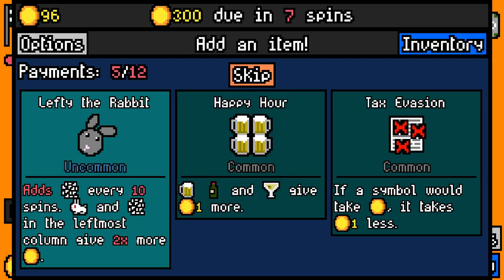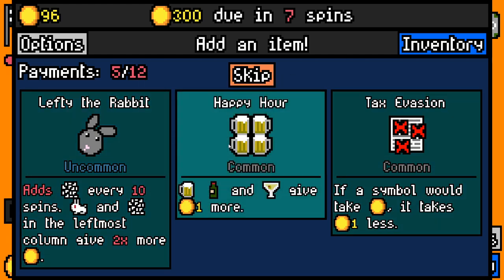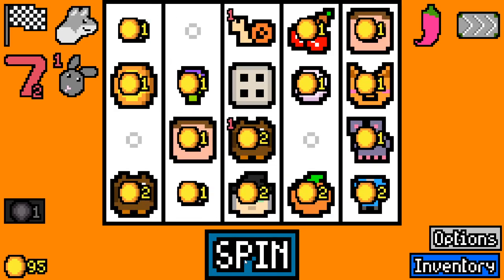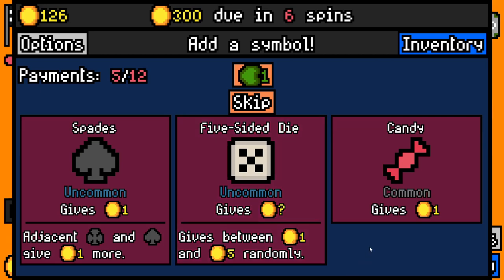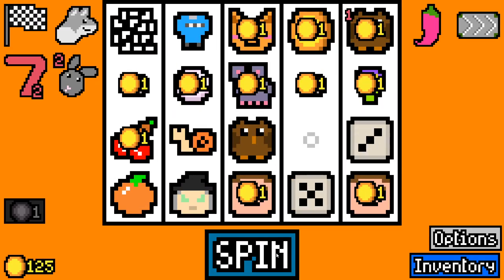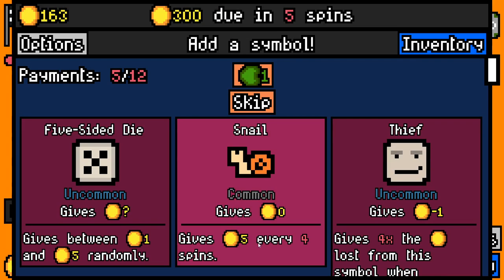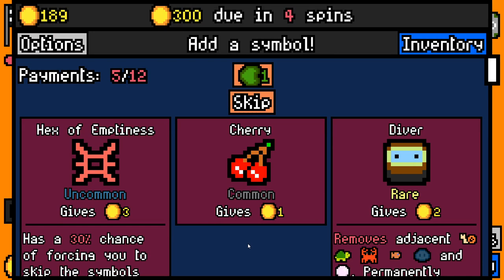Adds rabbit fluff every ten spins - rabbits and rabbit fluff in the leftmost column. That's a very strange item. Should I take it? Yeah, let's take it - why not? Five-sided die - yeah, I'll take that. Two of those for now is going to give us nice bonuses. Three of those - absolutely rolling for our RNG.